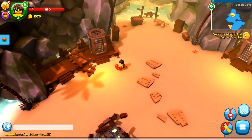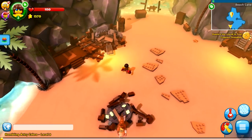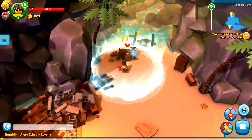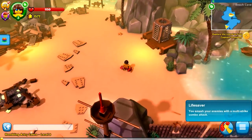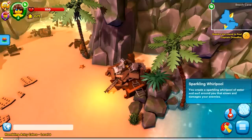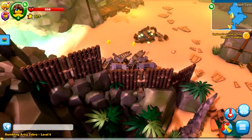Let's check him out — it seems as though he is a melee character. He hits with the little floaty thing. So what is his special move? Whoa, a huge tsunami, which is really, really dang awesome. This is the Lifesaver — you smash your enemies with a multi-strike combo attack. And then you create a sparkling whirlpool of water that slows and damages your enemies. Cool.